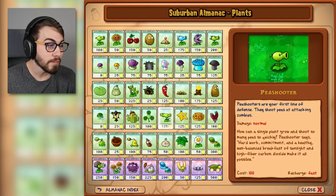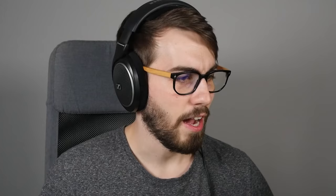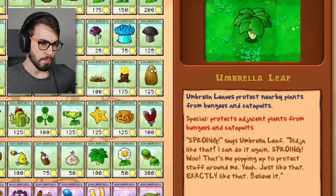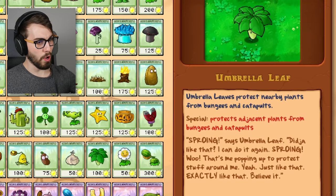Let's go to the Almanac. I think there's probably a lot I haven't read, guys, like Umbrella Leaf. I haven't even used Umbrella Leaf. Soon I will, when we get back to the roof levels — that's when the bungee zombies come again, right? Protects adjacent plants from bungees and catapults. 'Sproing,' says Umbrella Leaf. Did you like that? I can do it again. Sproing! That's me popping up to protect stuff around me! Exactly like that! Believe it. That's a weird description.